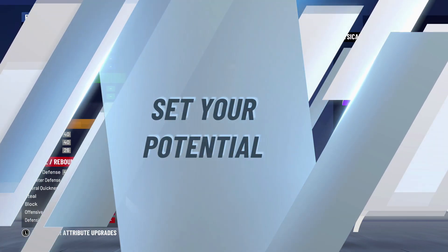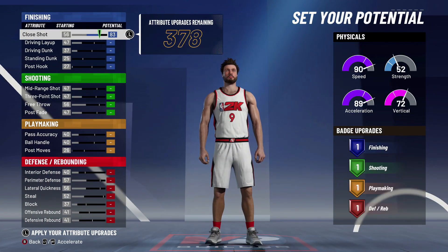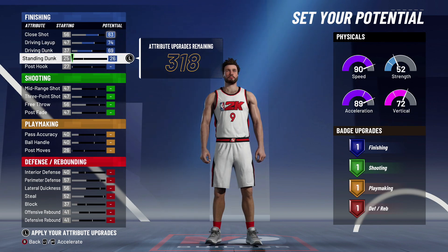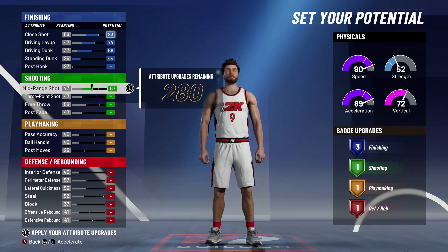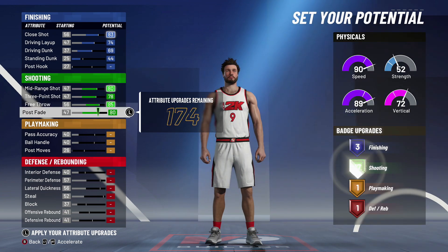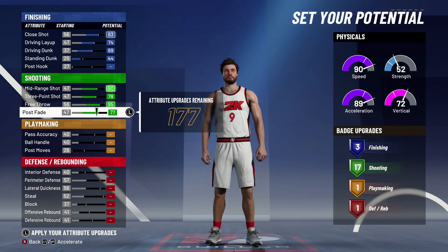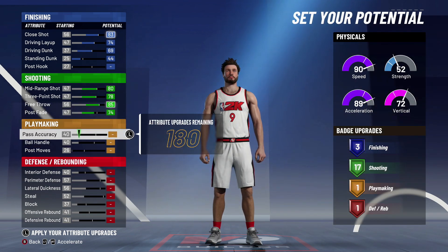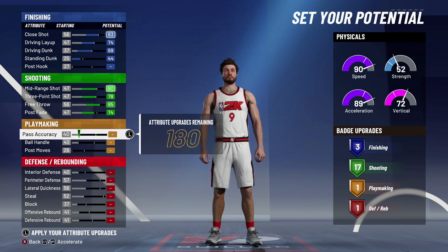Now let's look at the attributes for this build. We're going to max our close shots, max our driving layup, max our driving dunk, and bring our standing dunk to 44 — that's going to give us three finishing badges. For shooting, we need a lot of shooting badges for this build so we want to be able to hit consistently. We're going to max everything except for our post fade which we'll bring to 74, and as you can see that gives us 17 shooting badges.